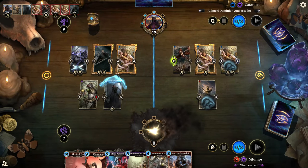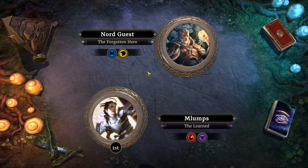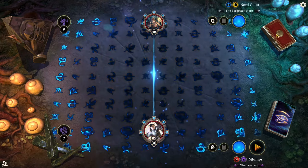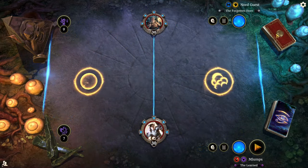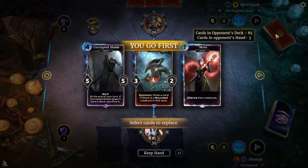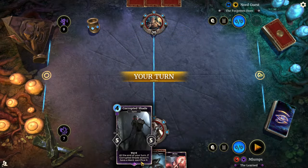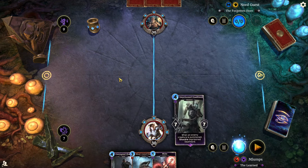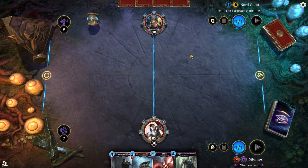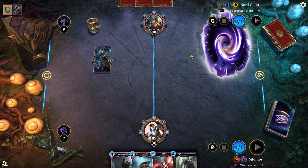We're up against Nord Guest on Mage, the Forgotten Hero. They're on an 88-card deck. This opening hand is not terrible — we just want to make sure we've got something damaged before we play the Blood Crazed Daedroth, unless it's a necessity. Oh boy, an atronach deck.